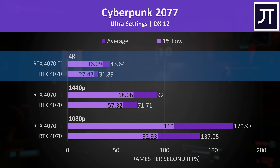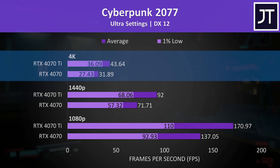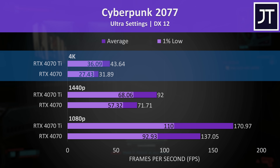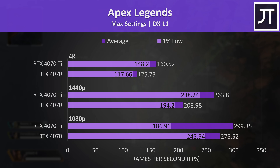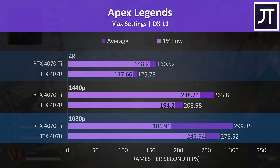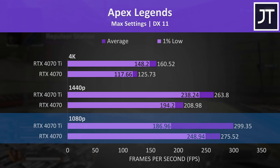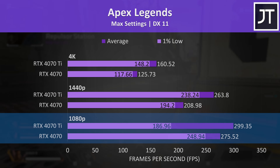With frame rates like that you'd either want to lower settings or enable features like DLSS, FSR, or frame generation. Other less demanding games like Apex Legends exceed 100 FPS at 4K max settings no problem, so it varies. Also worth noting: the 4070 Ti ends up with more dips in performance at 1080p as shown by the 1% lows, because it's hitting a 300 FPS frame cap — so more FPS isn't always better.